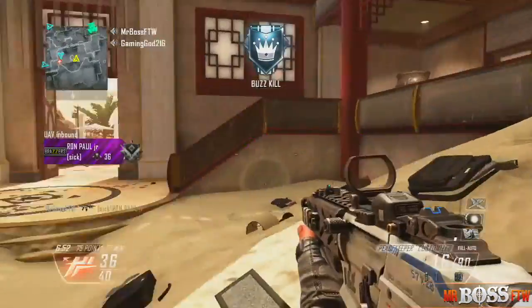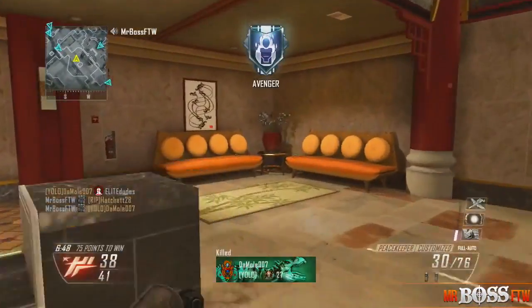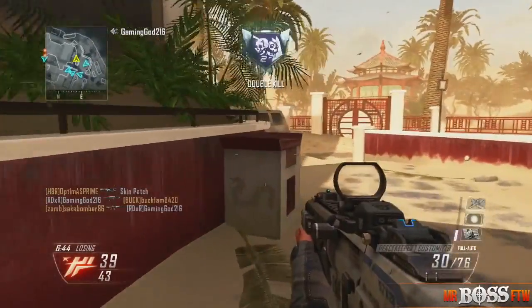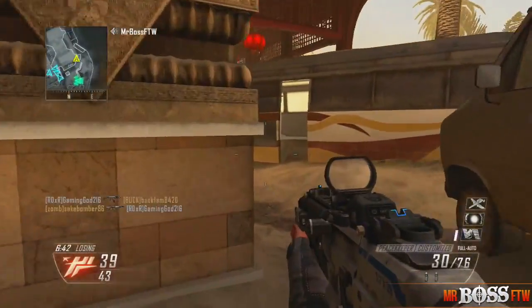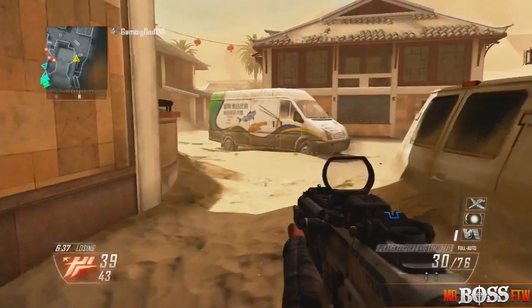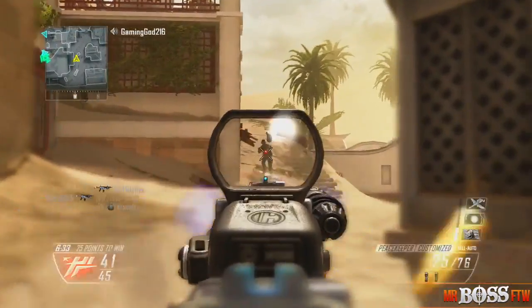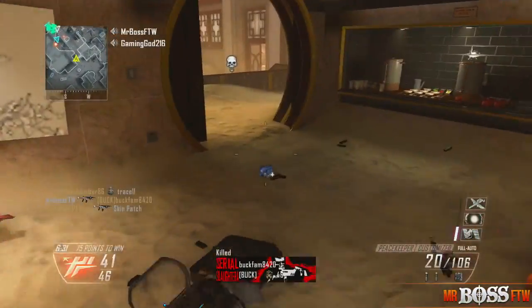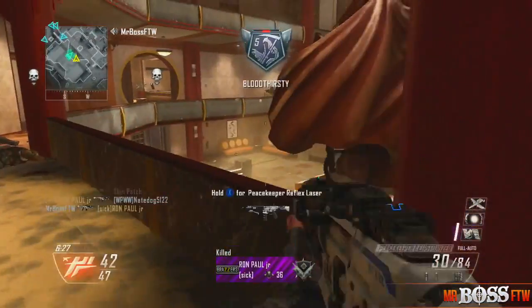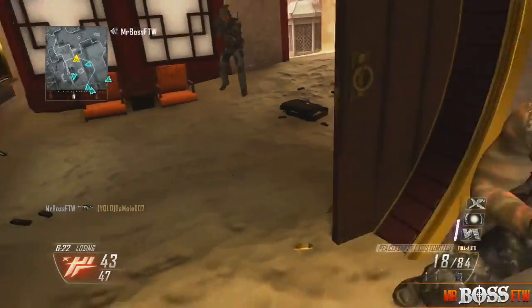Anyway, there are two real parts to the Mirage map. There's this interior circle right here where the B flag is, with a few underground routes and a few above-ground routes. Then there is the outer ring of the map — essentially the little path I'm walking on right now. It contains a few buildings and the A and C domination flags, while the B flag is located in that broken-down pool, encompassing this little circle of rings.